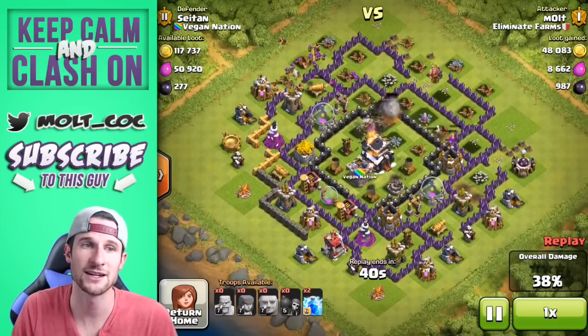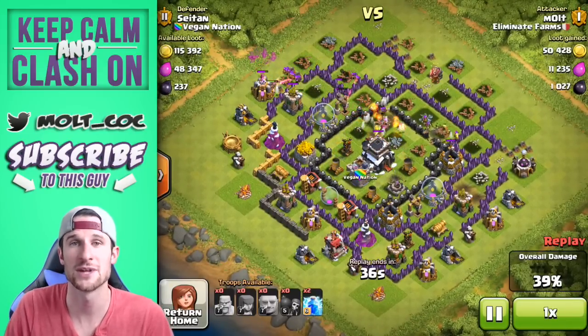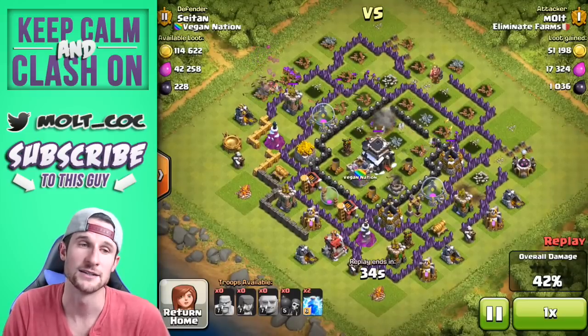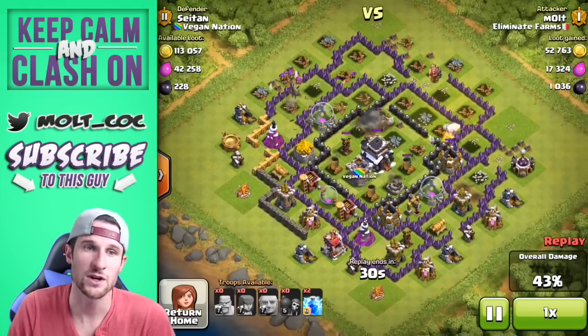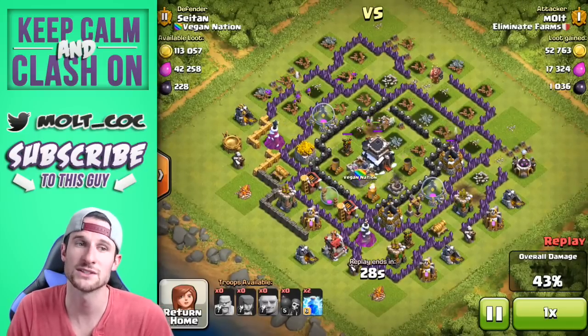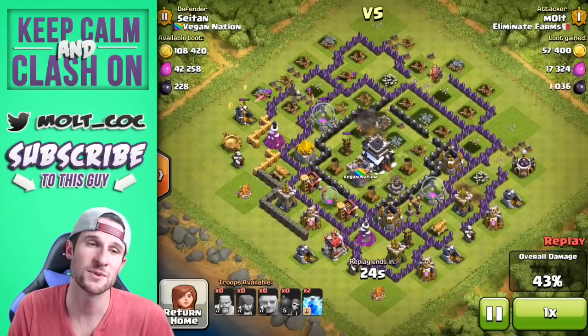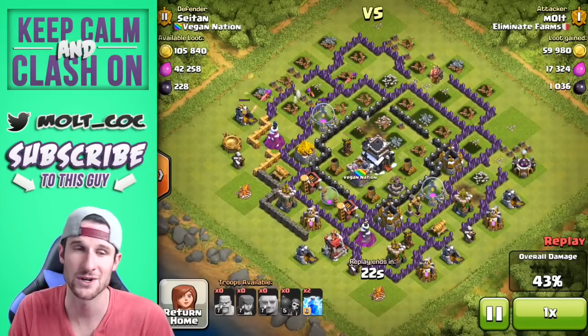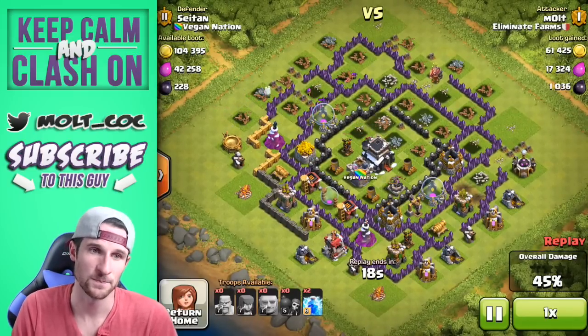There's still about 40 seconds, and our troops are going to be working their way around getting to the pumps as well. It's very important to pay attention not only to the placement of the dark elixir storage, but also where the dark elixir drills are. There's one on the far right side which I knew I wasn't going to be able to get, so I pretty much just focused on the top of the base where I could get the storage as well as that one dark elixir drill.